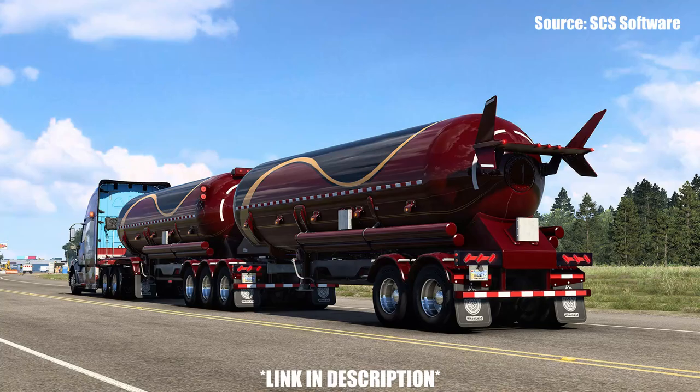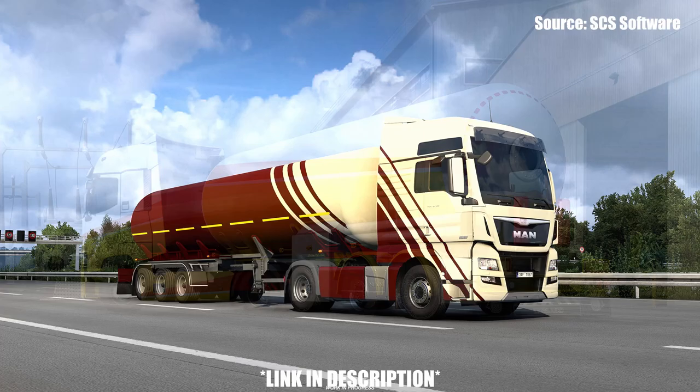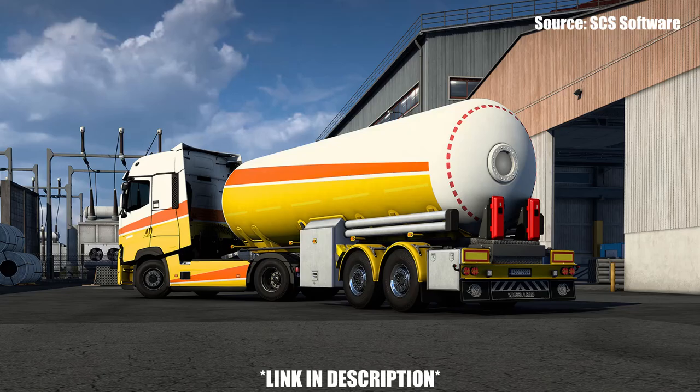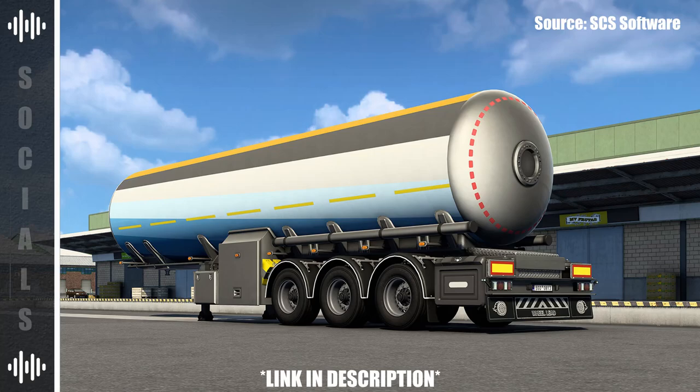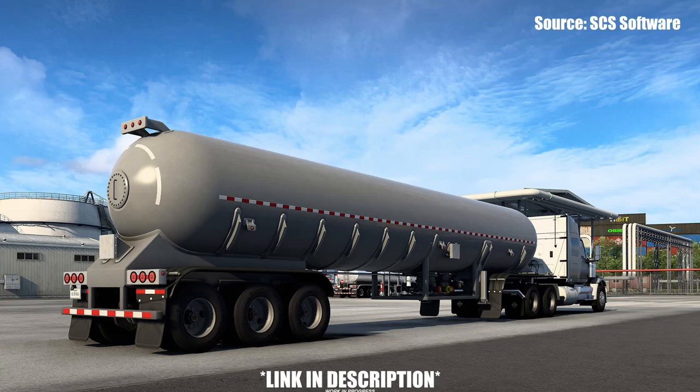Hello, my name is Prime and welcome back to this episode of Prime News. Today SES Software published the first blog post on Update 1.47 for Euro Truck Simulator 2 and American Truck Simulator, focusing on the ownable gas cistern trailers that will be added to both games in the 1.47 update. As per usual, the blog post will be linked down in the description below — that's where I got the 6 brand new screenshots you'll see on screen and the information I'll be summarizing. Another update is upon us and 1.47 has made its debut with some really interesting information for both games.